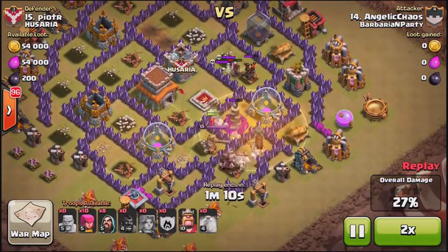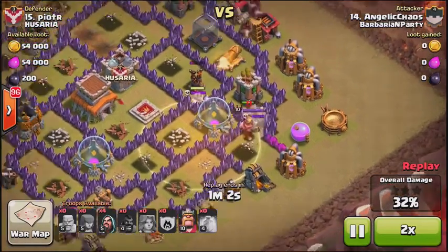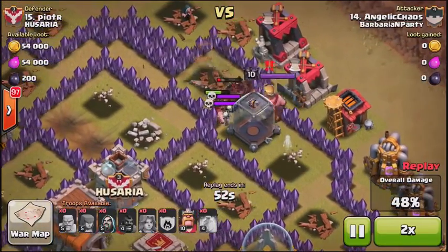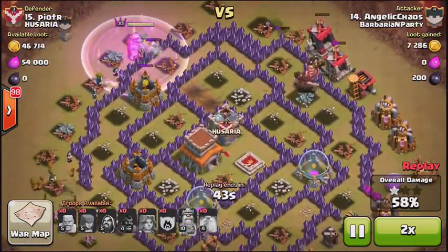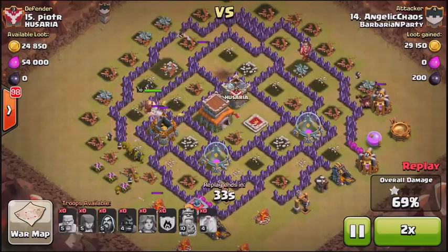It was a great idea choosing Hog Riders for this attack. The Barbarian King left his pedestal to chase after the Hog Riders, but the Hog Riders took him out — and now there are no defenses left, so this base is definitely going to get three-starred.